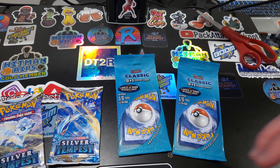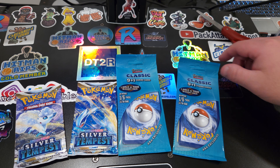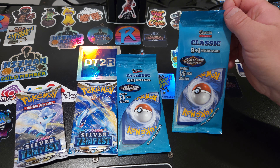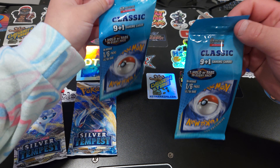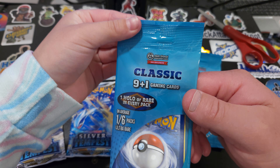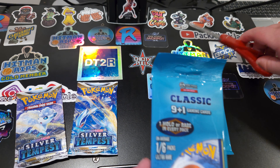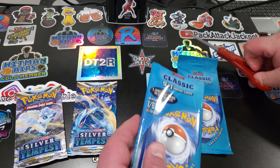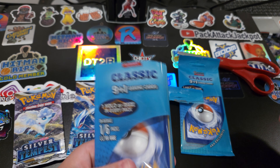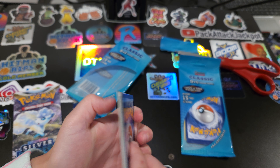Thank you for tuning in to Loop 19 Sports Cards. Today we're bringing you another look at the Pokemon cards from Dave and Buster's. These are classic packs and we were able to get two silver Tempus. We're going to go ahead and open these and see if we can pull a nice big card — a holo, a rare, or even an ultra rare.